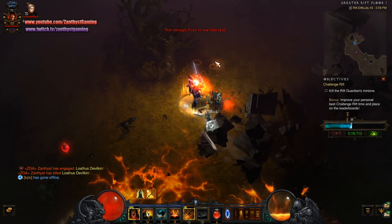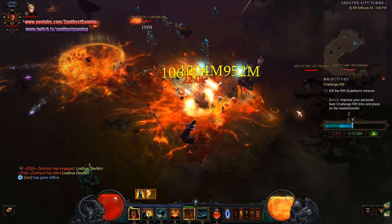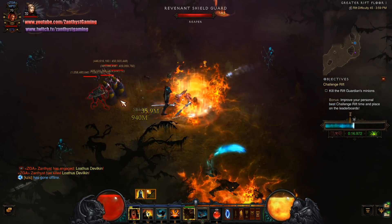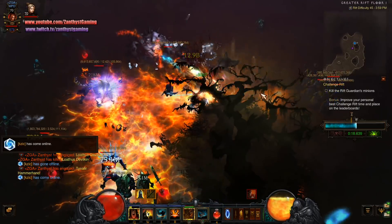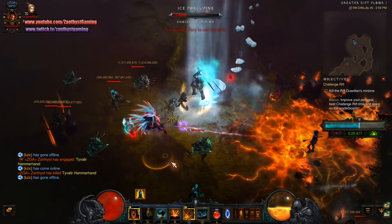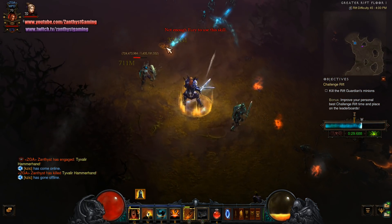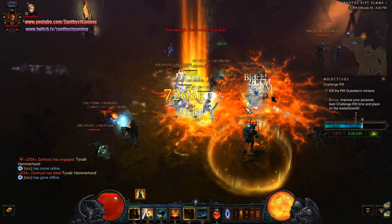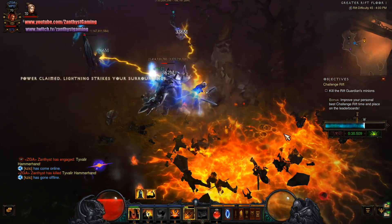Grab all the globes — don't miss any, that's important. We're just going to move up this way. There's not a ton of density here, but there's a little bit off to the right, so we're going to veer that way. Trying to position myself for best slams — slam into them and then slam back the other direction. I didn't mean to drop that avalanche; that was a misplay. If you're wasting your Obsidian procs on your avalanche, you're not going to get your leap back nearly as quickly.